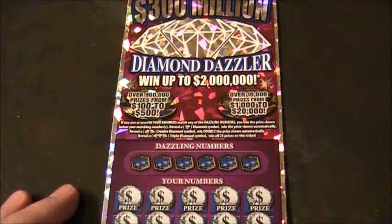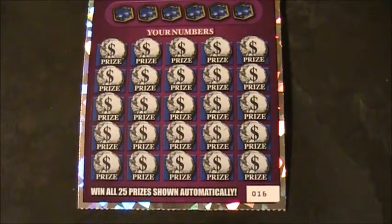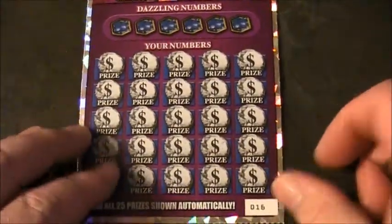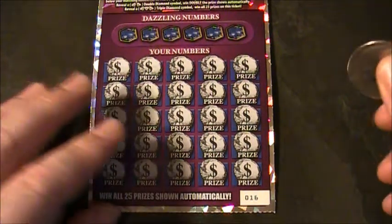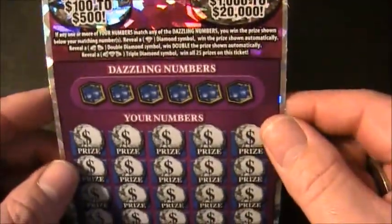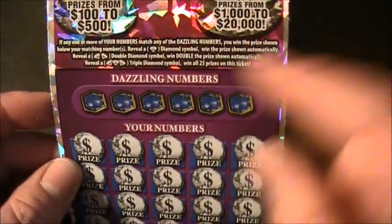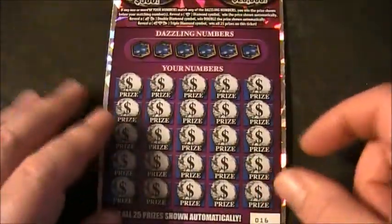Let's zoom in on ticket number 16. Here's the verification number. Hopefully we've got a $2 million winner here. Let's see what the dazzling numbers are on this ticket. It's a matching numbers game — we're looking for the diamond symbol or the double diamond symbol for double the prize, and the triple diamond symbol wins all 25 prizes. I have found the triple diamond symbol before and it won $500 — every one of them was $25.